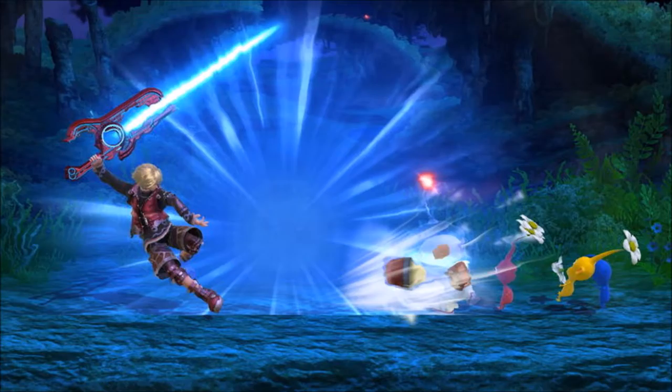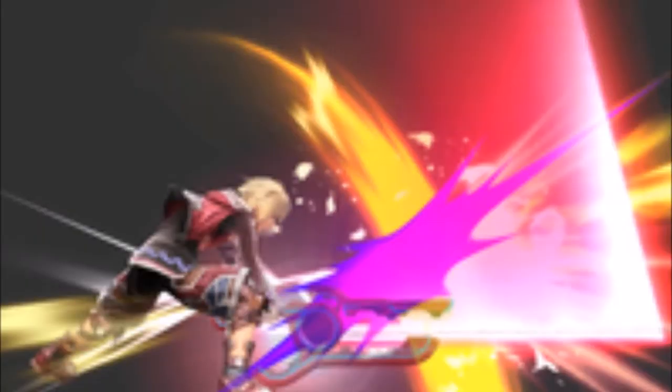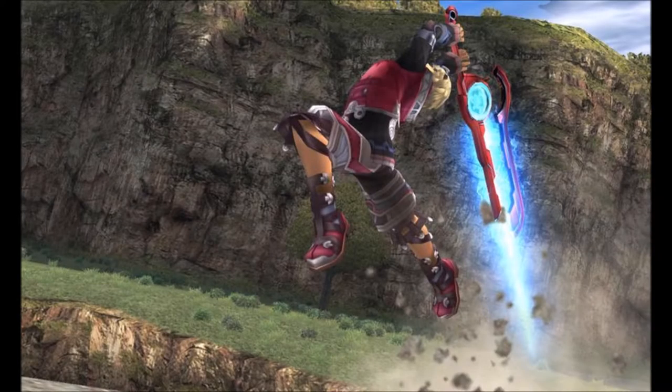Shulk's down special is Vision, which plays a key role in both the story and gameplay of Xenoblade. Also, the two counter-attacks that Shulk can perform reference Shulk's Dream Edge art and Dunban's Thunder art from Xenoblade. Shulk's side special is Backslash, which is one of his physical arts from Xenoblade.